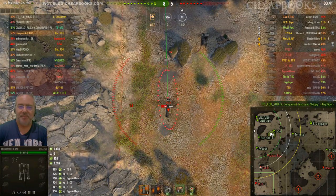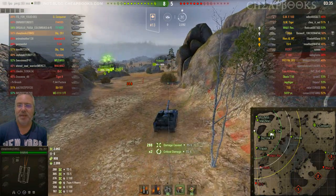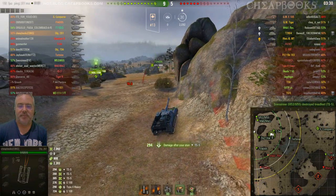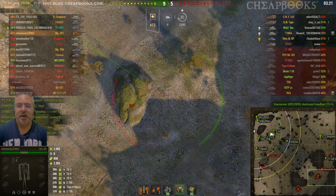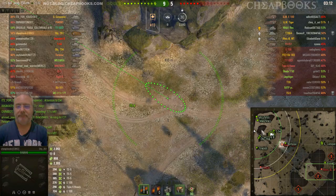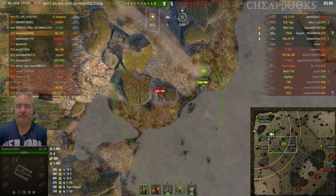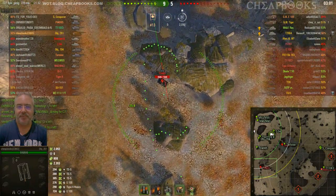Look at that fast aim! 288 damage. This could be a good game. He might spot an SPG back here, so let's keep an eye out. That Tortoise is afraid — he was petrified.